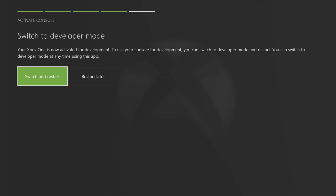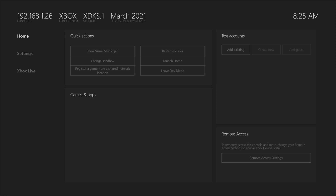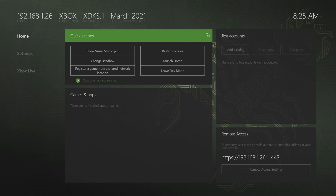Back on your Xbox console, you'll be asked if you want to switch to developer mode. Obviously you do — select 'Switch and Restart' by pressing the A button. When your Xbox restarts, you'll see the typical splash screen logo, but this time, instead of going to the home menu, you'll be in developer mode.